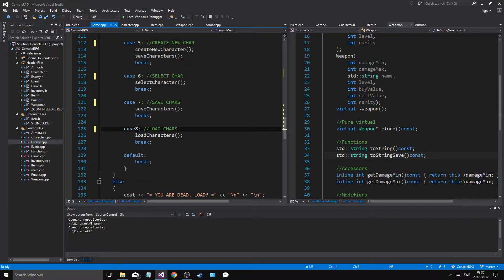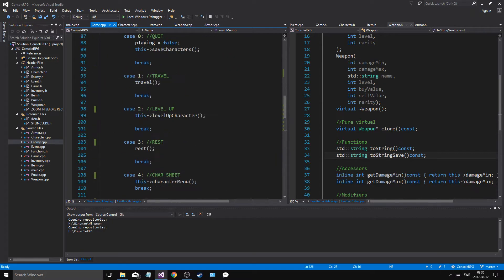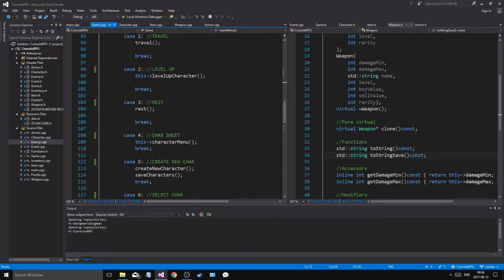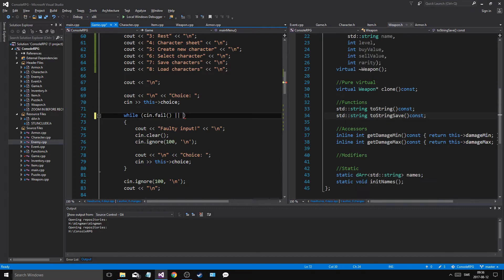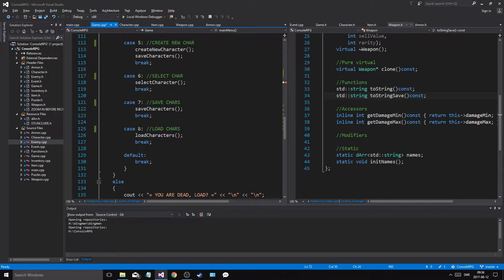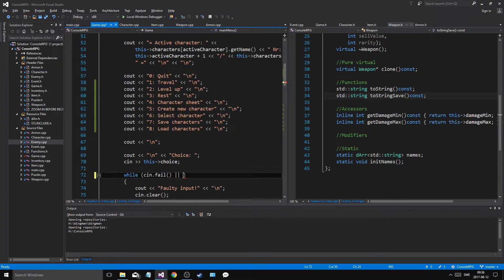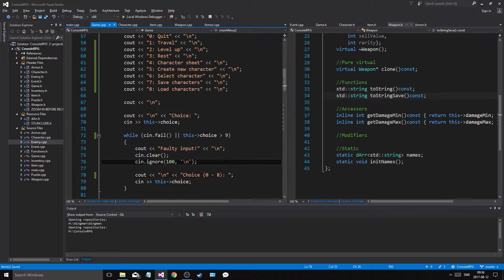Six, seven, eight — and I think I have to do something about the sin-fail thing right here. Wait, case eight. And I'm going to add something here. How many choices do we have? One to eight — one to five — nine choices, right? I think it'll be nine choices. So this choice is greater than nine — zero to eight — that's what I want to do.